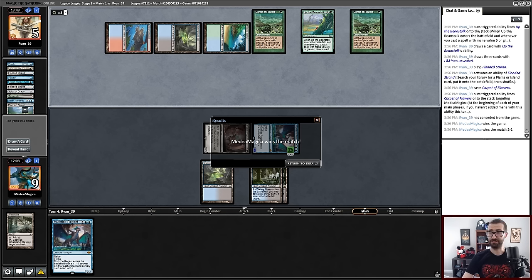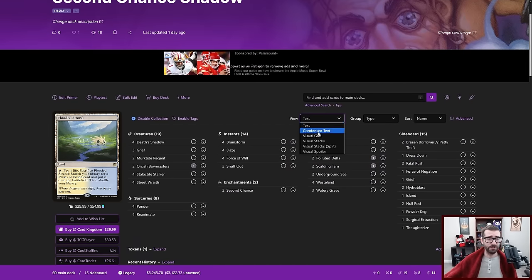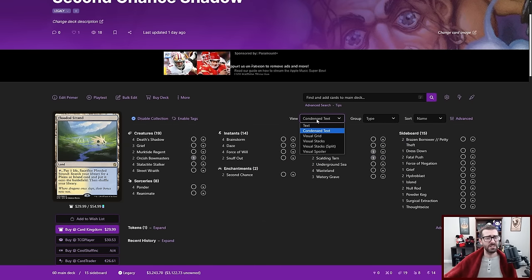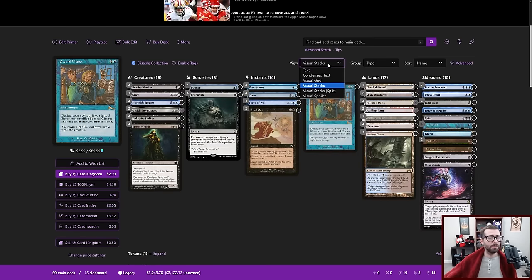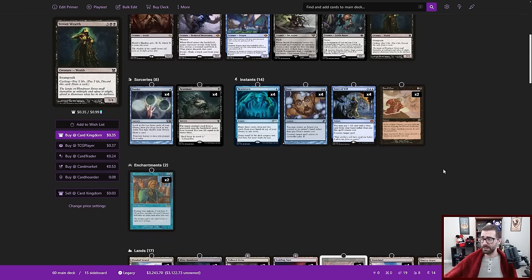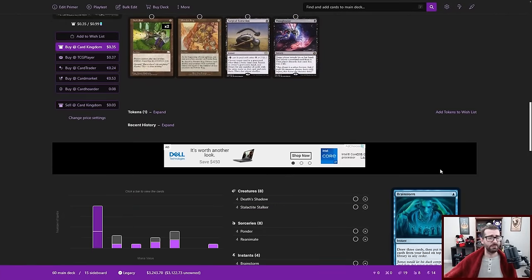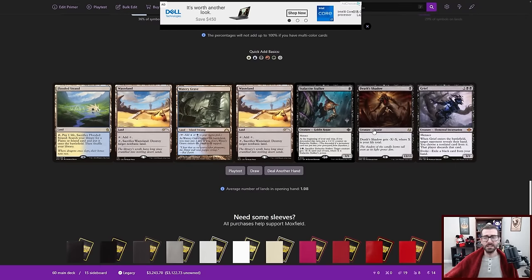I was definitely sweating both games there. Today's video is also sponsored by Moxfield.com — honestly, they're just the best at what they do. If you need to keep your deck lists online, this is the way to do it. They have all sorts of different viewing options — you can condense the text, make them visual grids, put them in stacks — all sorts of ways to view and visualize your deck lists. They also have some really cool functionality like allowing you to see playtest hands and even fully playtest your decks.